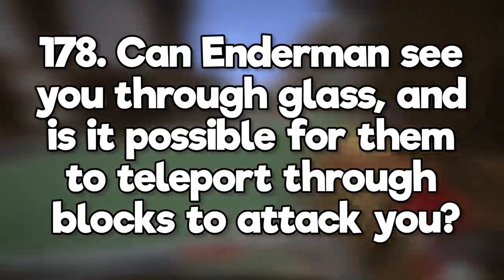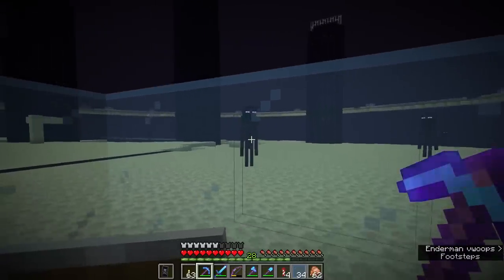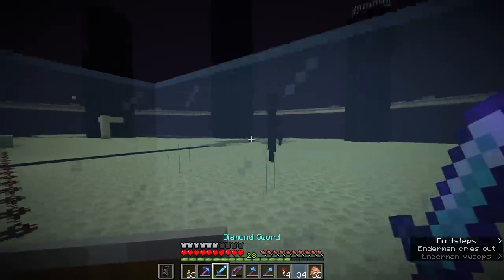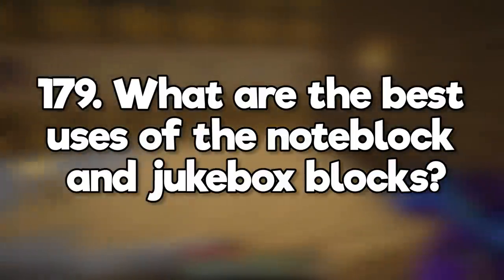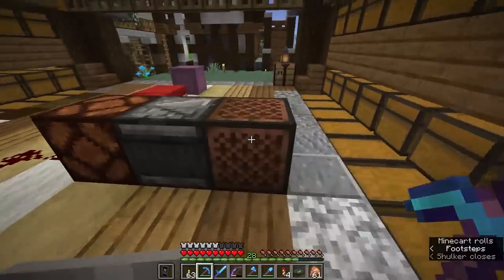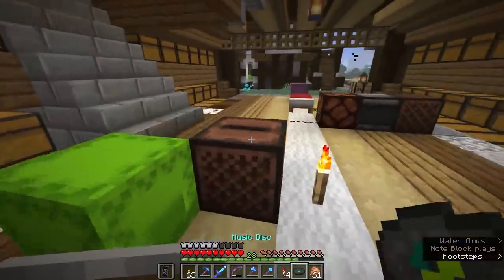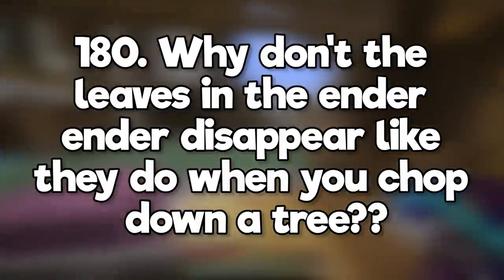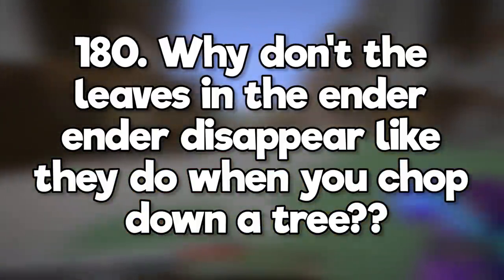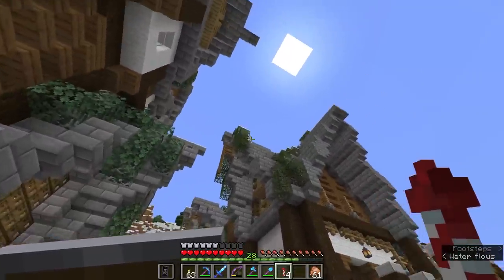Can endermen see you through glass, and is it possible for them to teleport through blocks to attack you? Endermen can't see you through glass, but when they teleport they just choose a valid space, so anywhere with a three-block height available is fair game. What are the best uses of the note block and jukebox blocks? Note blocks are really useful for redstone contraptions and interactions with observers, whereas jukeboxes can get a comparator readout depending on which music disc is playing. Why don't the leaves in the player's build disappear like they do when you chop down a tree? Player placed leaf blocks don't decay — once you shear them and place them, they are there permanently.